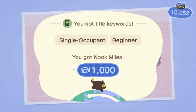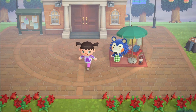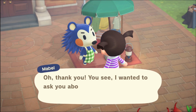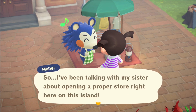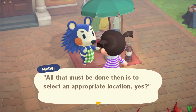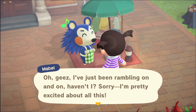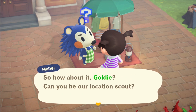Some Nook Miles — oh, a thousand, that's quite good, we need those for tickets. Oh, there's Mabel! She has a question for us. Yes, the Able Sisters store is coming to Rainier! She has building materials left over from the shop — I'll find that location, don't you worry. No problem, I'll help you out.